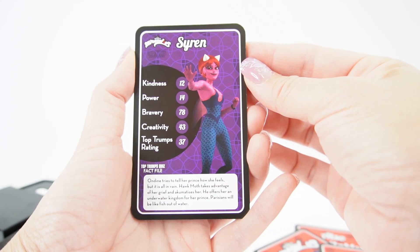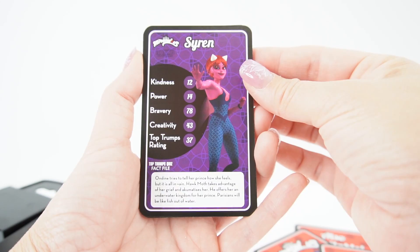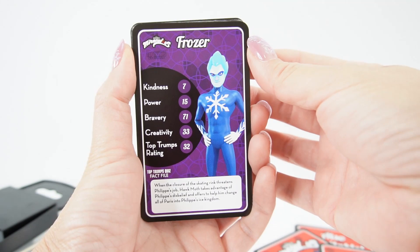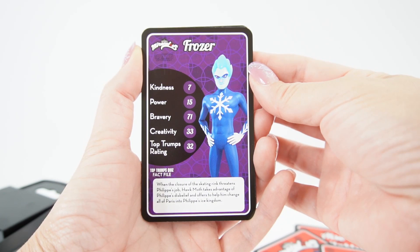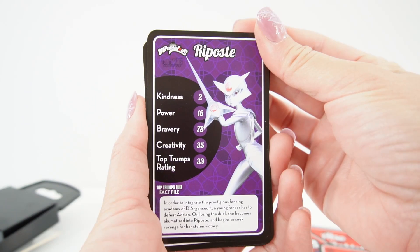Here's Syren. Ondine tries to tell her prince how she feels, but it is all in vain. Hawk Moth takes advantage of her grief and akumatizes her, offering her an underwater kingdom for her prince. Parisians will be like fish out of water. Here's the Frozer. When the closure of the skating rink threatens Felipe's job, Hawk Moth takes advantage of Felipe's disbelief and offers to help him change all of Paris into Felipe's ice kingdom.